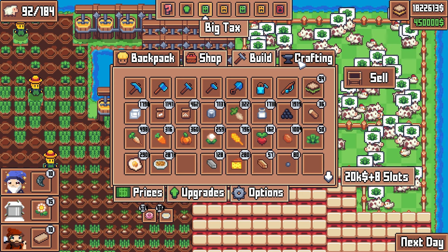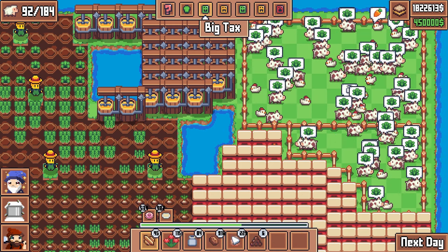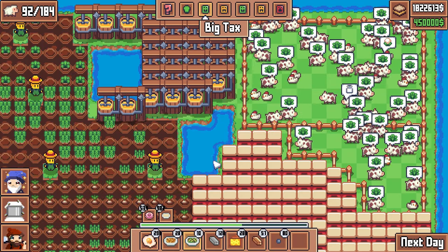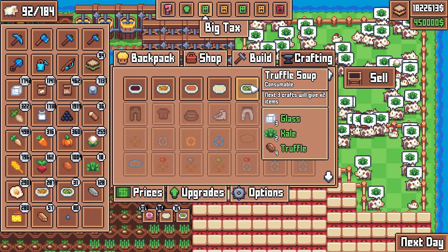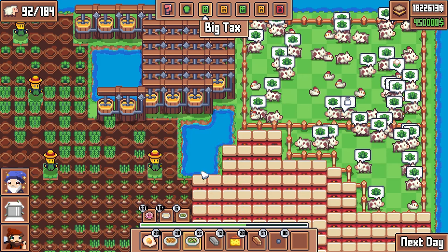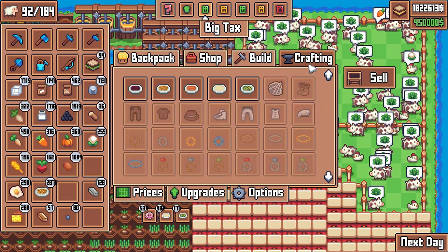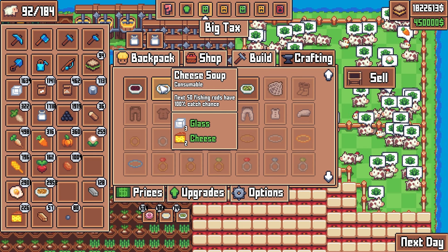We can move into the crafting phase now. Let's get a singular truffle soup, consume that truffle soup, then craft some more truffle soup. Running low on kale here — yep, that's going to be a constant thing. We come out with 55 units of truffle soup, you get three double crafts per — certainly take it. Let's start by crafting our power product, the cheese soup. Let's get this above 3,000 — we'll easily get above 3,000, probably looking at about 3,200.